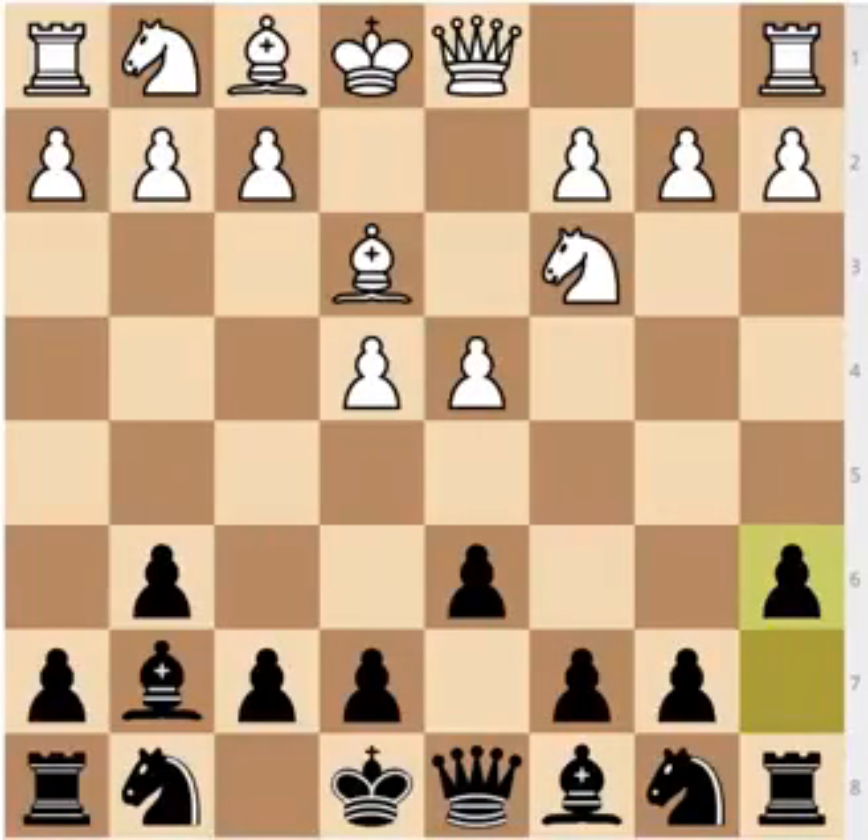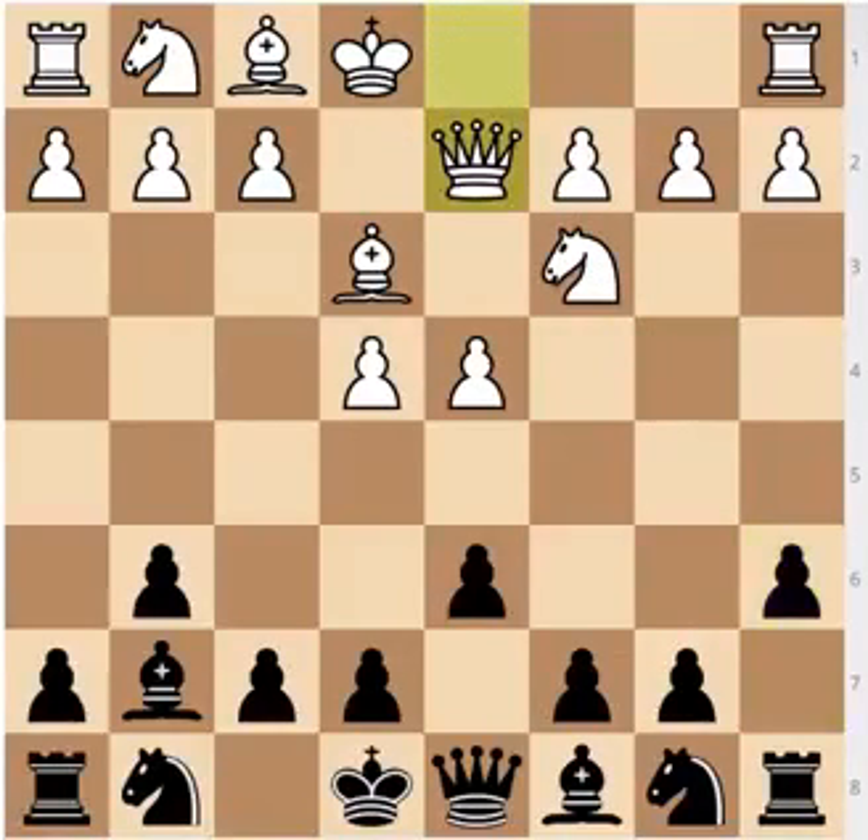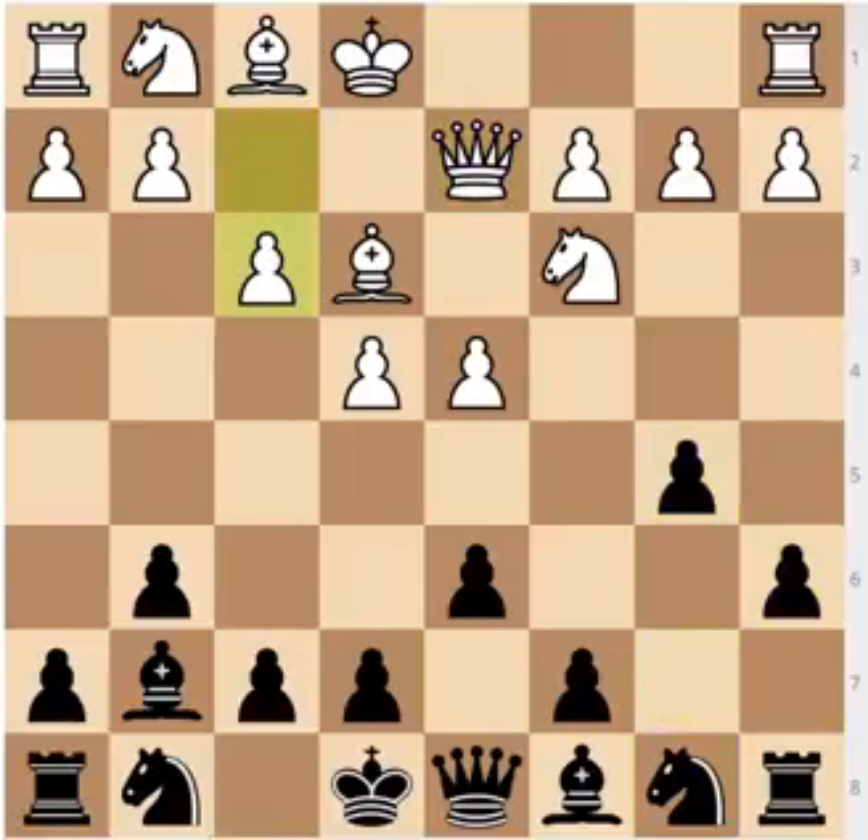One thing that should be noted: the Tiger's Modern only works if the White knight is developed to c3, because otherwise after the main idea of pawn to b5, the pawn on b5 isn't threatening to dislodge the knight with b4, and White can simply respond with c3. So after a6, White continues with Qd2, Black continues with b5, White's main move is f3, and then knight to d7.